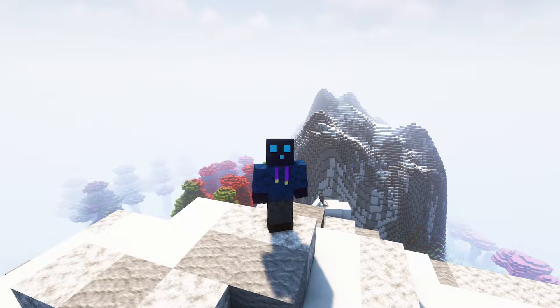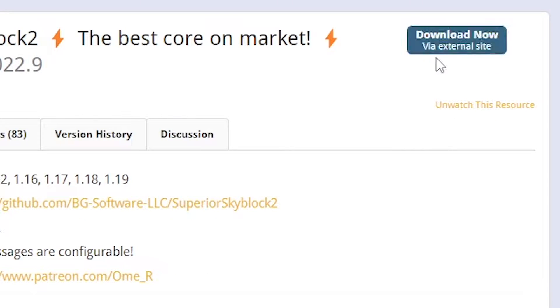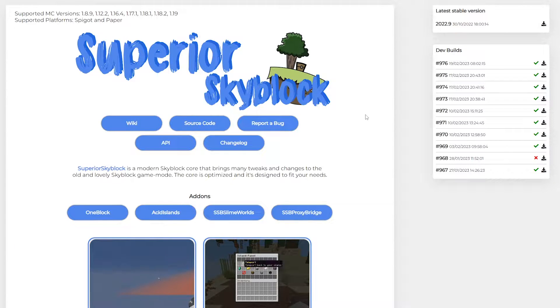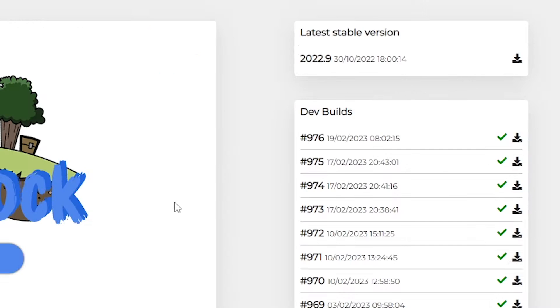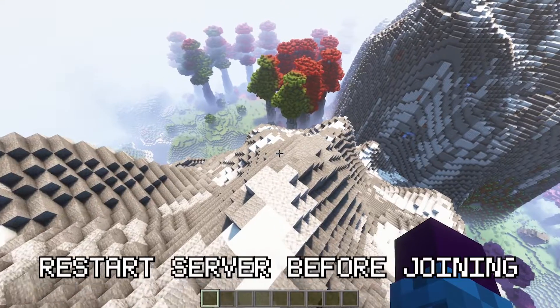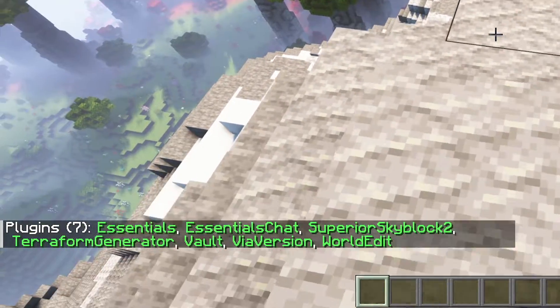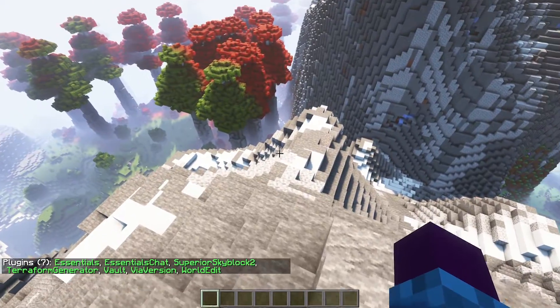Now with all that out of the way, let's go and set up Skyblock. The first thing you want to do is click on the link in the description of this video — that will take you to the Spigot MC page for Superior Skyblock 2. Here you want to click on download from external sites, then on the top right corner you will see the latest stable version. Click on the download icon, then go to your Minecraft server folder and drag the file into your plugins folder. After that's done, join your server and type /pl to see if your plugin is successfully installed.